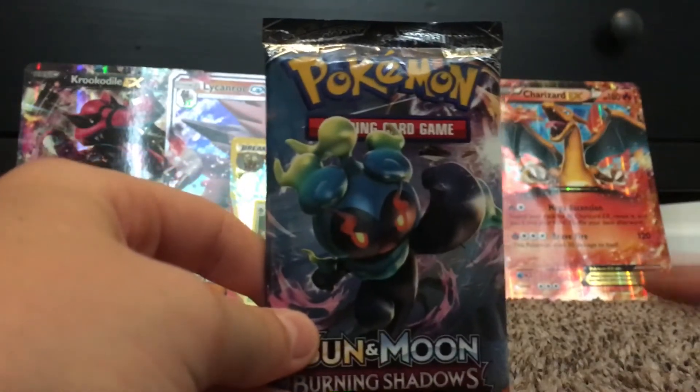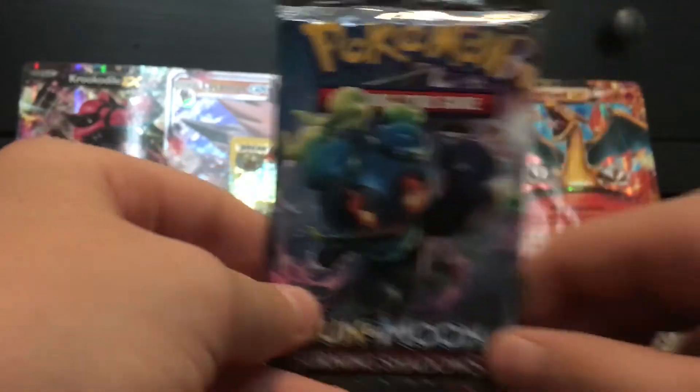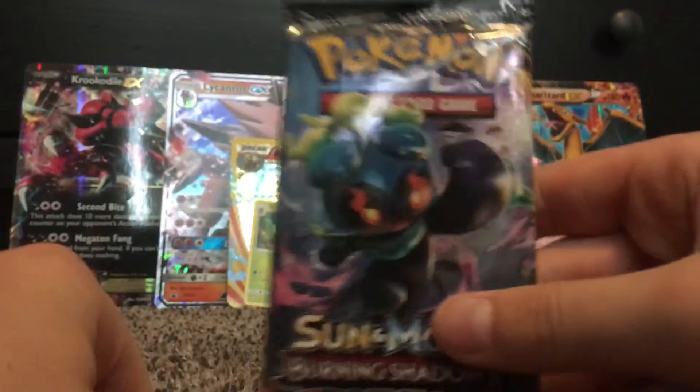What's up guys, Common Water back here again with another Sun and Moon Burning Shadows booster pack. And as you can see, Mars Shadow is on the cover artwork.